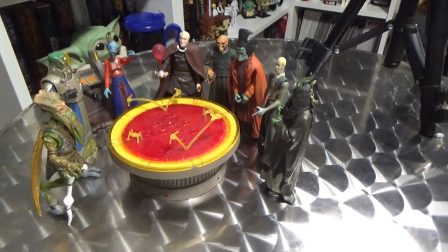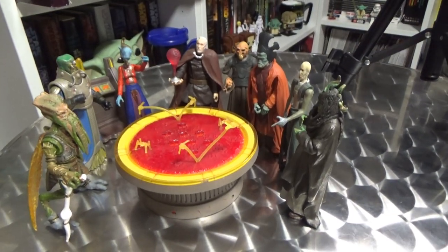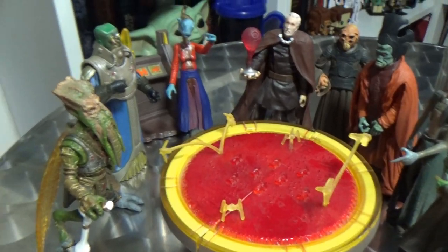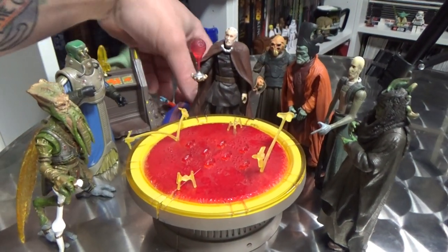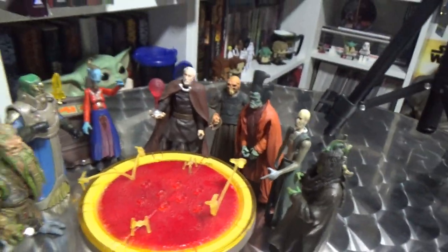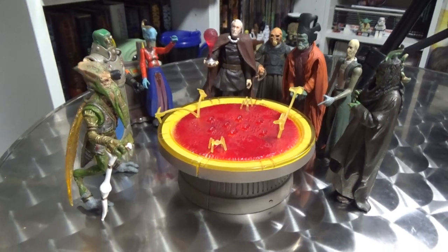So here is the Geonosian War Room. This was split into two packs — I can't remember which figures came with which, but it basically came with half the table each. They've got the little sort of holograms, which is cool. I did actually at one point put a little light underneath it, so it glowed a little bit and that looked really effective, so I'd definitely like to do that again at some point. I thought we'd take a look at each figure one by one. Some interesting characters, and I feel like the Separatists get disregarded a lot, so let me go through these.